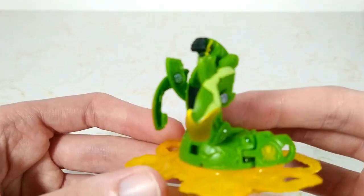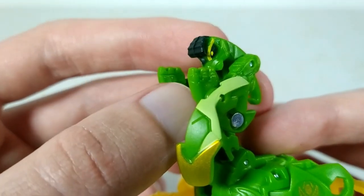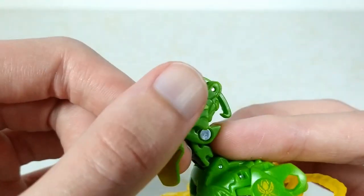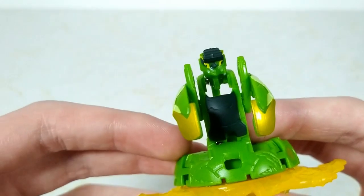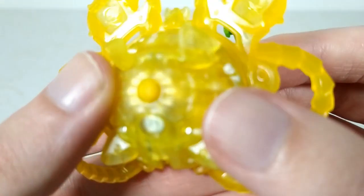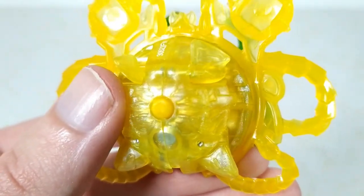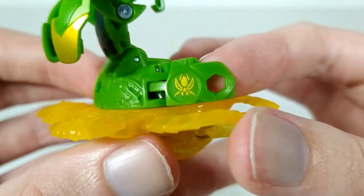Looking at the details, we get a nice dark greenish black on the head with yellow for the eyebrows and irises. There's light green on the arms with gold on the tips, and that same dark black on the chest. The bottom is made out of a glittery pearlescent yellow plastic along with the ring, and his symbol is picked out in gold.